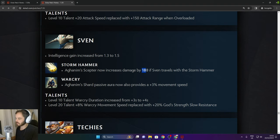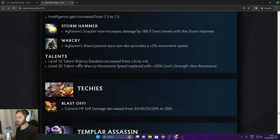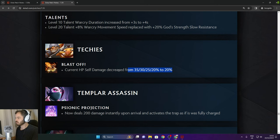Sven: Warcry Aghanim Shard passive aura now provides 3% movement speed. Level 10 talent Warcry duration increased from 3 to 4 seconds. Level 20 talent 8% Warcry movement speed replaced with 20% God's Strength slow resistance. Techies: Blast Off current HP self damage decreased from 30% to 20% flat.